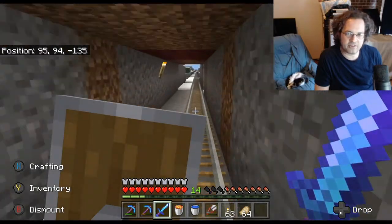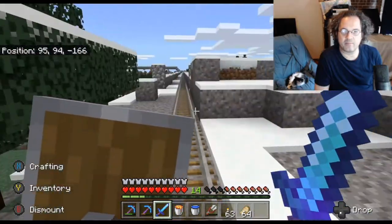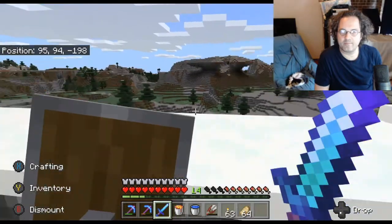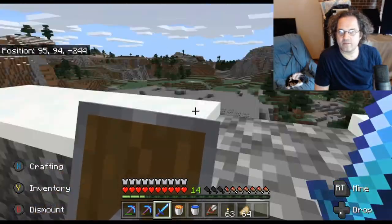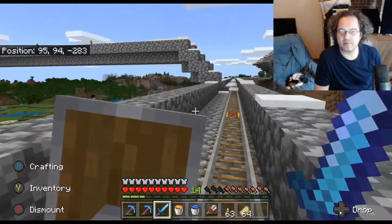Some of my sky bridges have rails — not all of them — and I eventually plan to rail pretty much everything, but it takes time. A lot of this is relatively untamed. A little bit of Netherack here and there with flame atop it, just to mark my locations, but not everywhere.